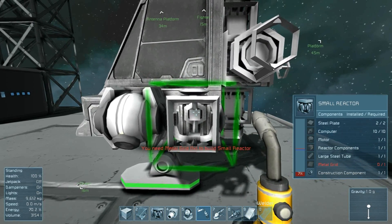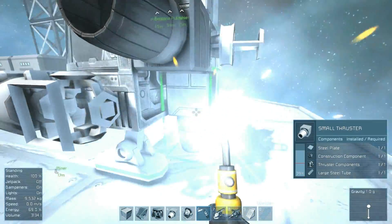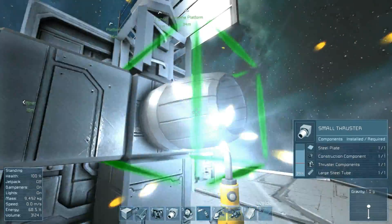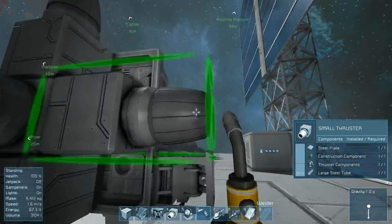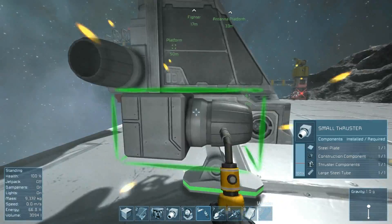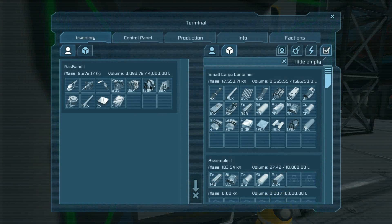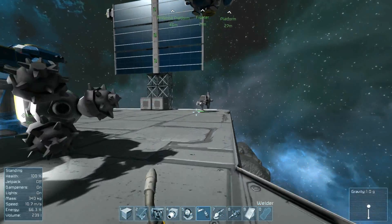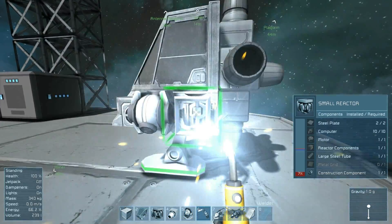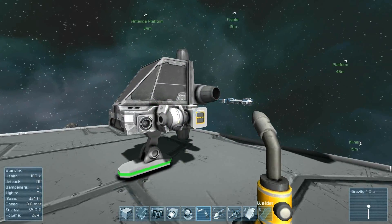I need a metal grid. I'll finish on the thrusters, and then I'll go get a metal grid for the reactor. I only need one metal grid. There — complete. Excellent.